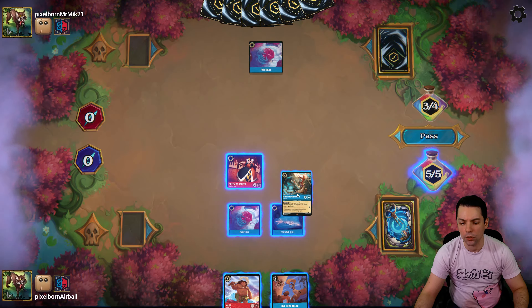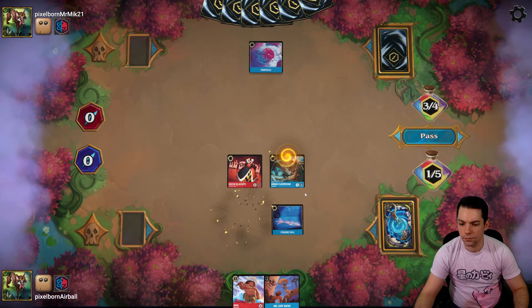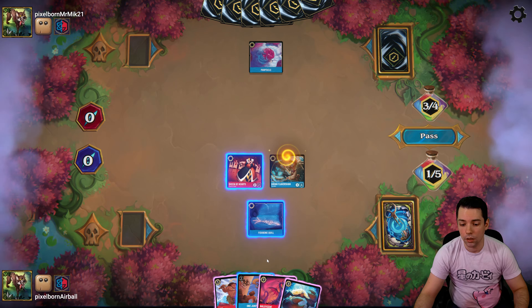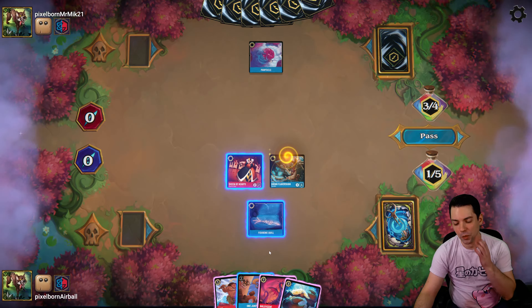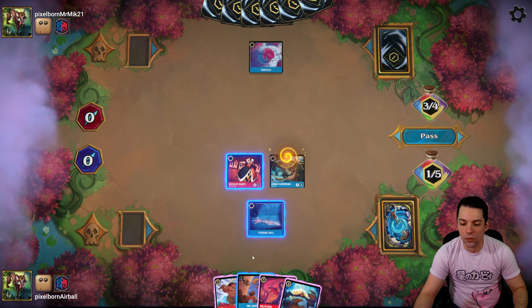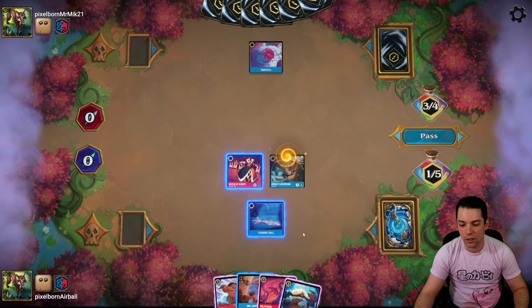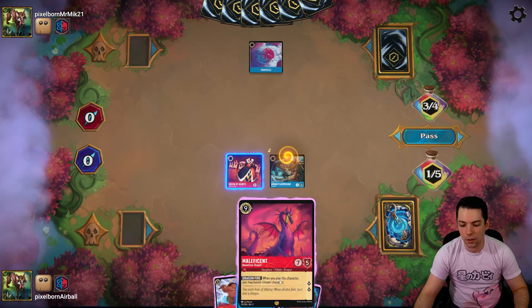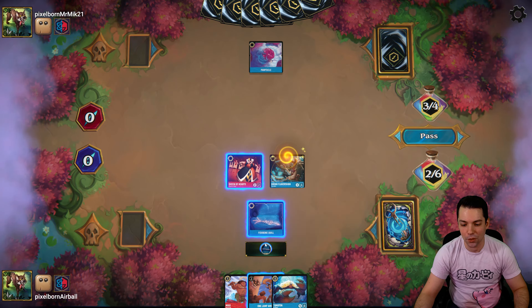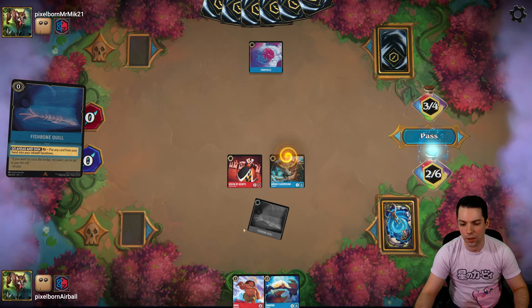I think we just want to make sure we get out to a very fast start. Maui's good because it'll deal with their locations. Everything else that's really slow I'm going to get rid of. Queen of Hearts — I want to be able to sing songs. The Flavorsham-Popsicle combination is pretty good. Popsicle's kind of a mystery box; we'll get something with it. The Fishbone Quill is a nice get.